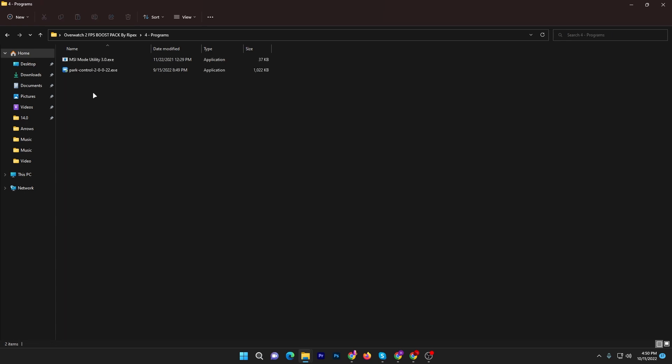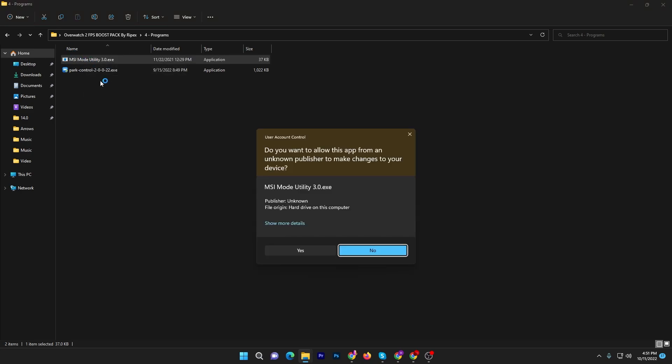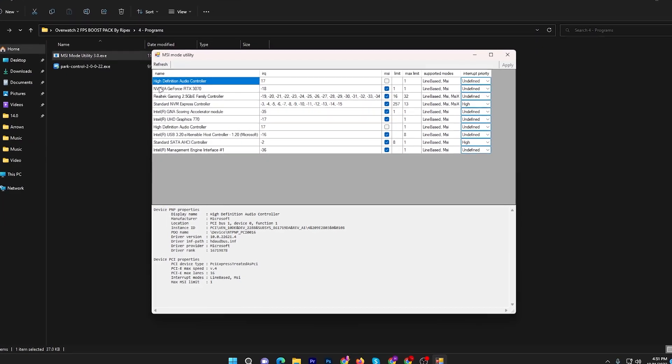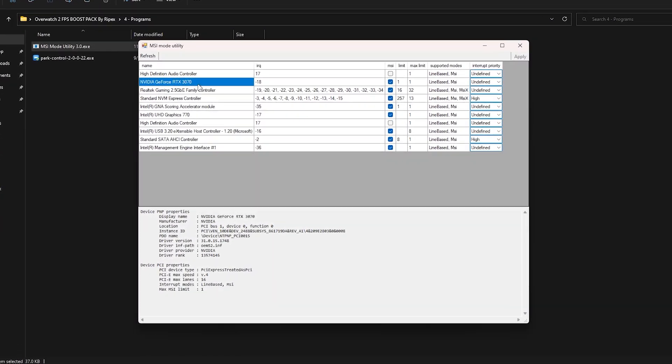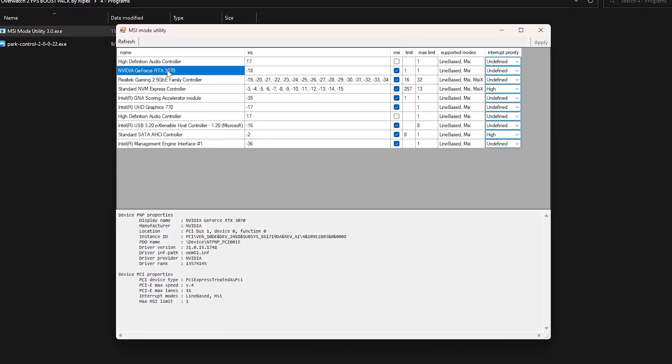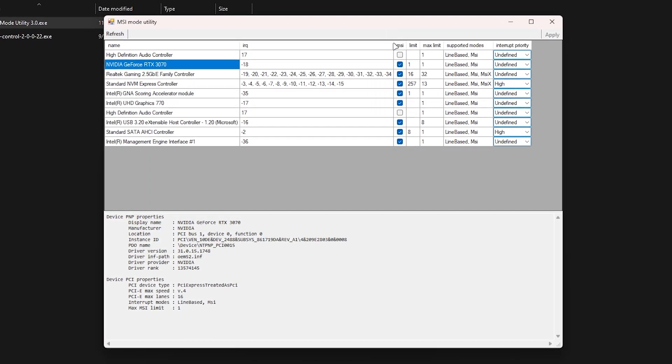Open the Programs folder. You will find two applications: the first is MSI Mod Utility, and the second is Power Control for your CPU, which unlocks all the potential of your CPU cores. Right-click and run the MSI Mod Utility as Administrator, then click Yes. You will get its interface. Find your GPU name or model from the list — for example, I have the NVIDIA GeForce RTX 3070. Select it, go to the MSI column, check the box, go to Interrupt Priority, set it to High, then hit Apply and close the application.